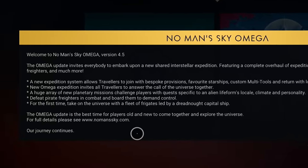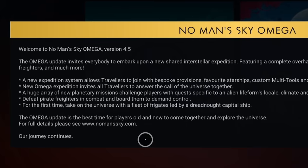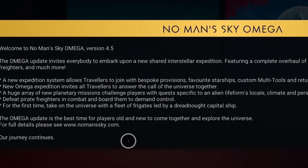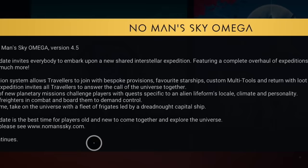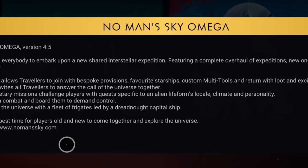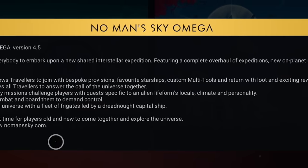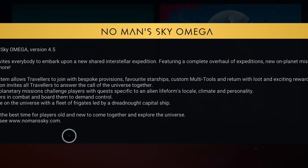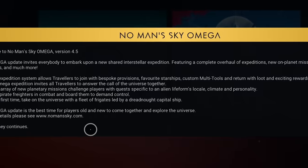The new Omega expedition invites all travelers to answer the call of the universe together. A huge array of new planetary missions challenge players with quests specific to alien life form, locale, climate, and personality. That almost reads like we might be getting some sort of procedural mission system, but until I see it, it's probably something a bit like what we've seen with the autophages and the echo camps.